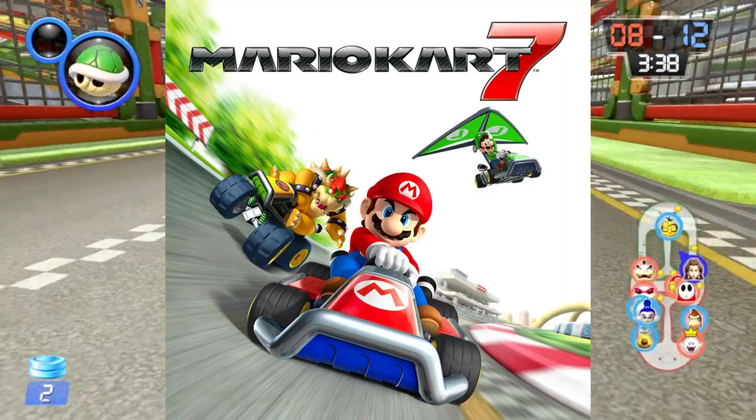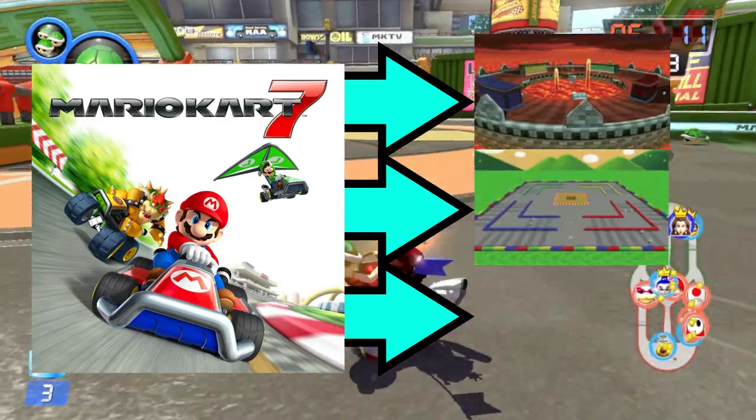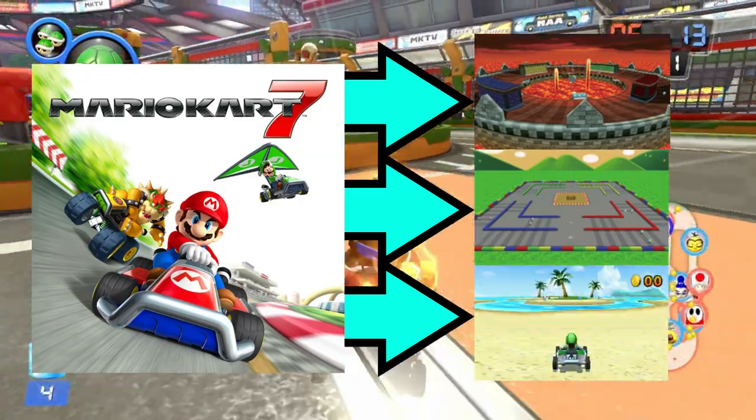Mario Kart 7 only brought back three battle maps: N64 Big Donut, GBA Battle Course 1, and DS Palm Shore.